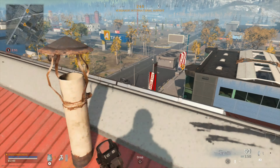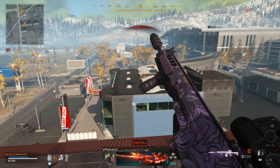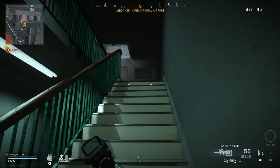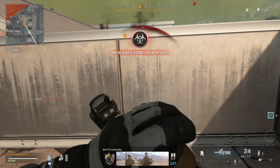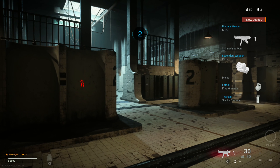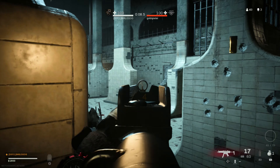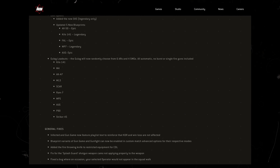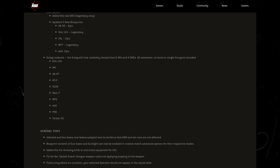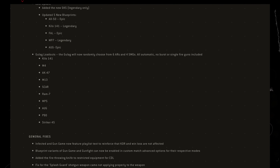They've added the Most Wanted contract back into the game, and this time haven't removed anything, so we now have four types of contracts. They've done a loot update adding the new SKS into the Warzone weapon pool and updated five blueprints — for the AX50, Kilo 141, the Fowl, MP7, and the Orc. There's also a big update to the Gulag: shotguns and pistols are gone — it's now all assault rifles and SMGs. The six ARs are the Kilo 141, M4, AK-47, M13, Scar, and RAM-7, and the four SMGs are the MP5, Orc, P90, and Striker 45.